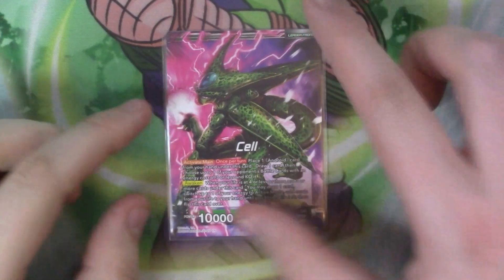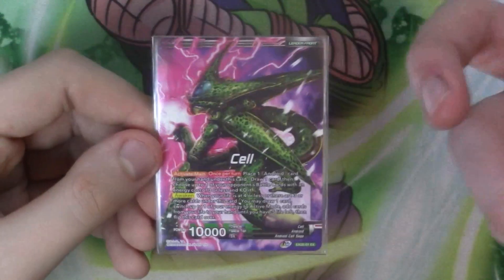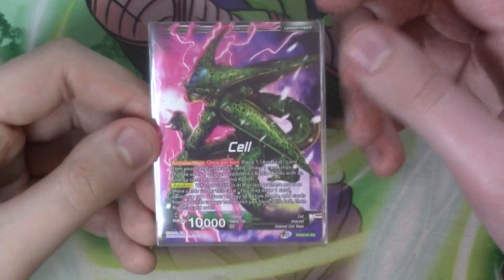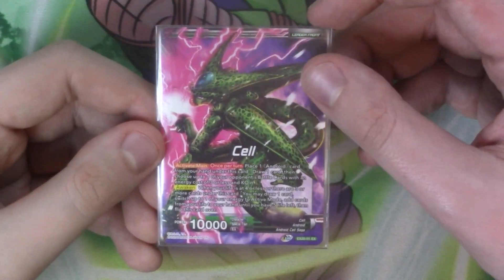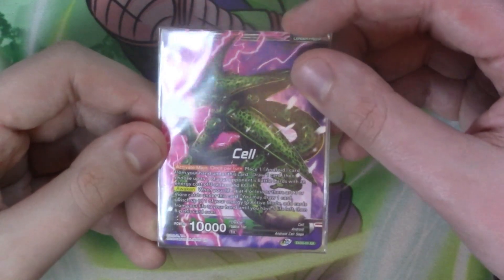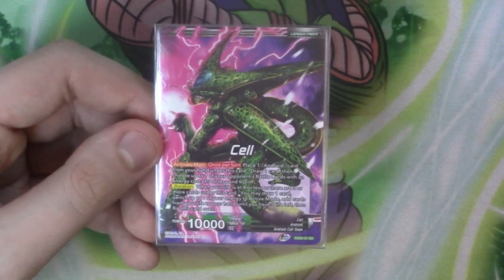So going into it we'll start with the leader card. We've got Cell — it's a revamped version of his Set 2 self. They haven't changed the artwork on the Unawakened side. Using your active main once per turn, you place one android card from your hand underneath this, draw one, then choose Optimal Review Appearance battle cards with an energy cost of 3 or less and KO it. So it just lets you draw and pop something straight away.